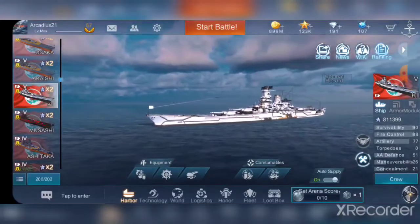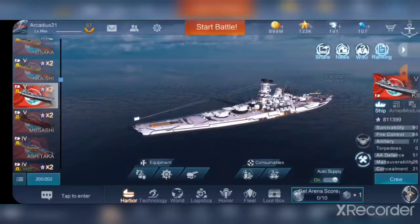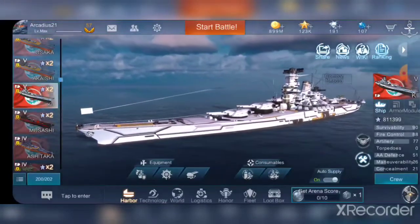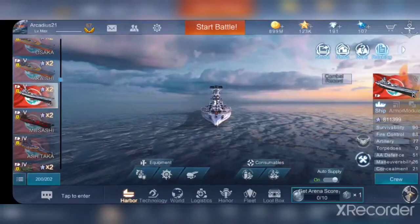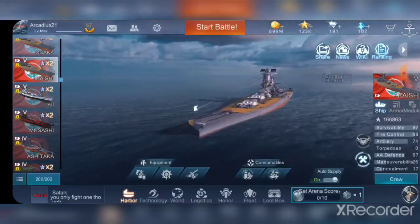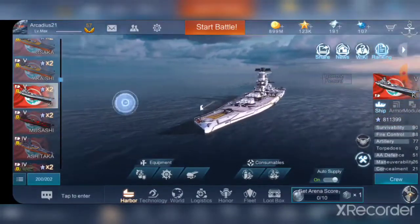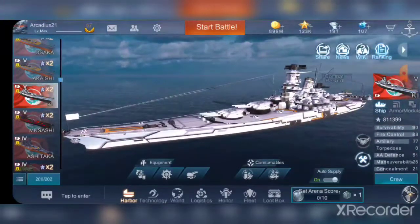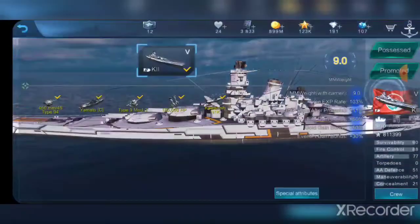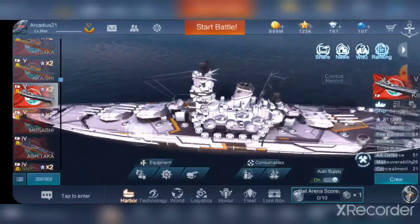I am quite disappointed in this game when it comes to the 406 millimeter as well as the 460 millimeter guns — they don't have any overmatching capability, really. In other games you would shoot at angled targets and be able to punch through, just like you would with the super Yamato. However, with regular Yamato class and even the refit Yamato, they just bounce off of angled targets and don't overmatch at all. I hope they fix that eventually because without it they just act like big 16-inch guns. She is quite powerful though — the shell velocity is really fast, and with my accuracy build she is extremely accurate.